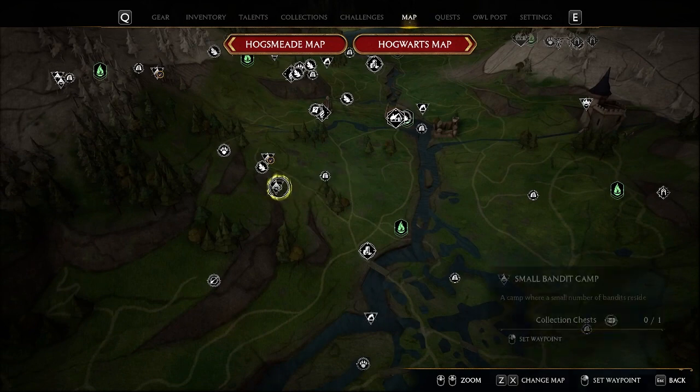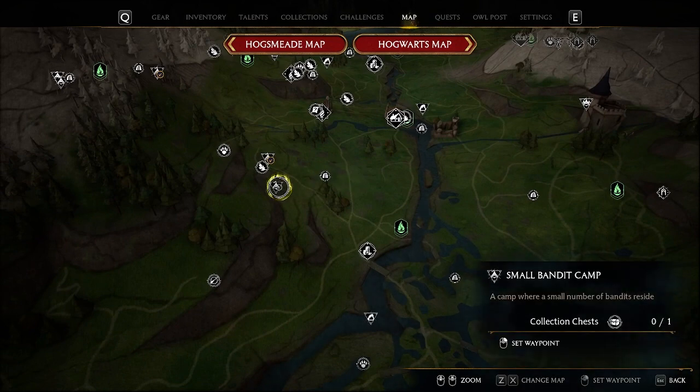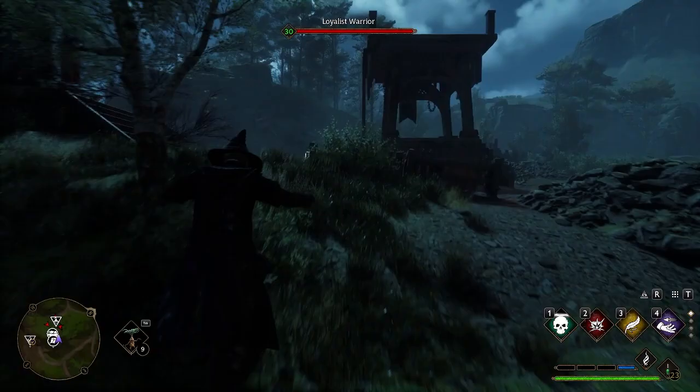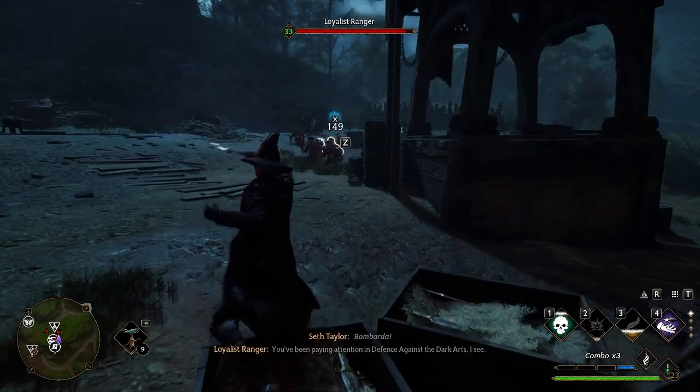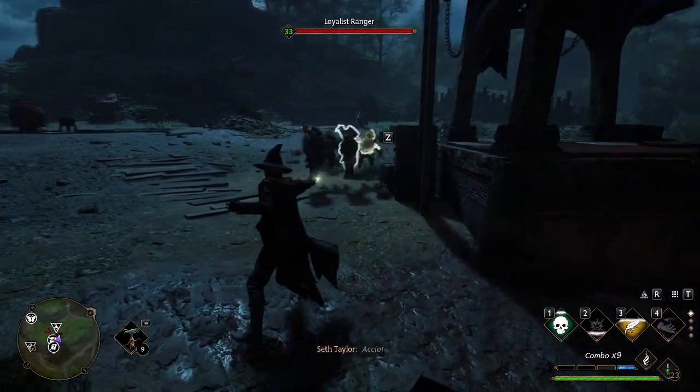The first thing you want to do is look at the small bandit camps. The collection chests at the end drop the trait we need — Explosive 3 — so that's what we're aiming for for this build. When you load in, go ahead and clear the bandit camp and look for the collection chest at the end of it.